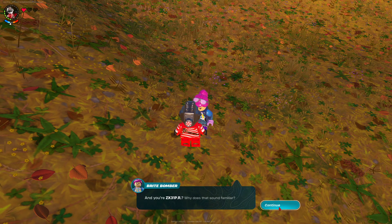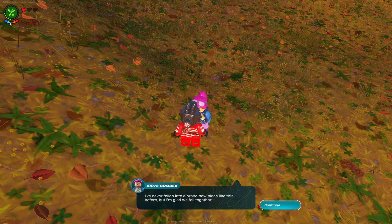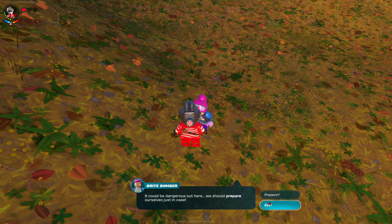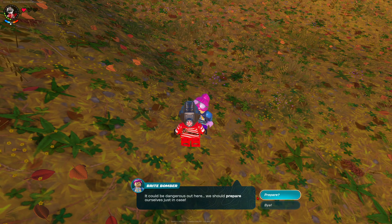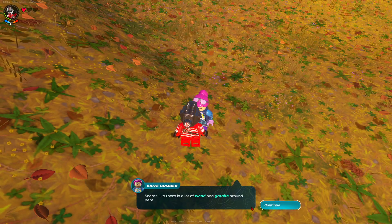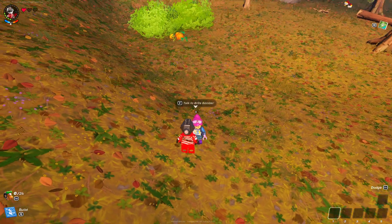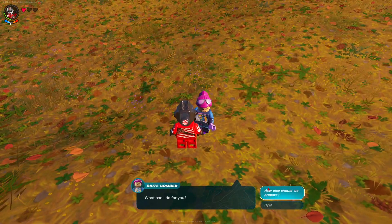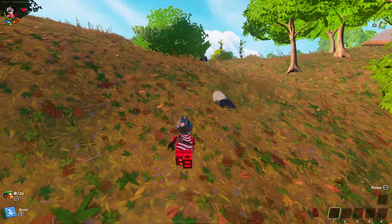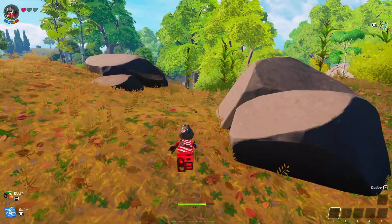Use the X31PR. Why does that sound familiar? Because I'm famous. I've never fallen into a brand new place like this before, but I'm glad we fell together. It could be dangerous here. We should prepare ourselves just in case. Seems like a lot of wood and grain around here — wonder what we can make with them. Bye. Dude, it's E, not F. This is so goofy.